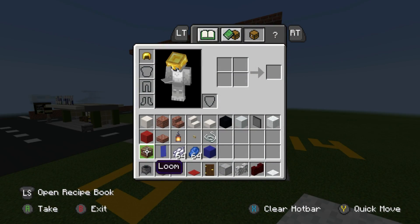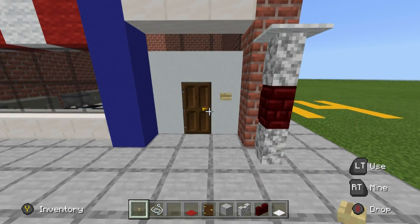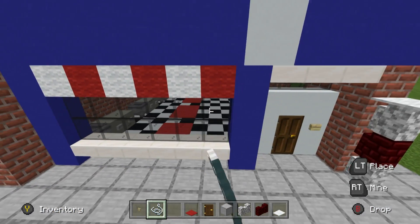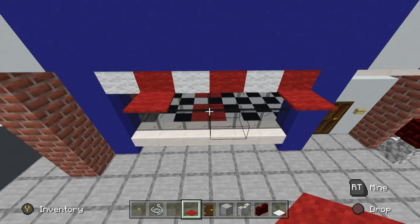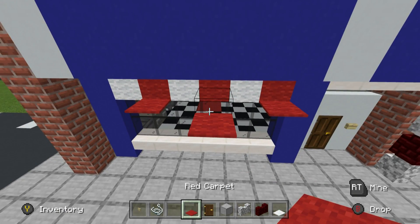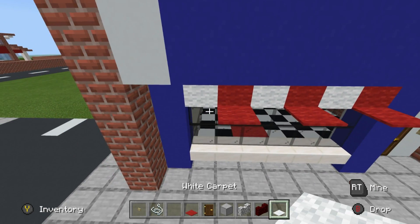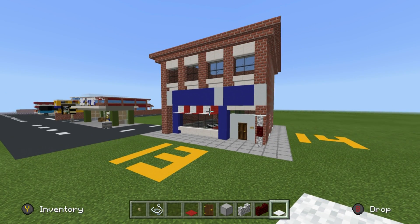We also need a birch button and string. The birch button goes here — kind of like a doorbell or an additional handle — it just makes the entrance look a bit better. The string is going to go underneath the white and red walls, and then the corresponding carpet goes on top of that string, extending it out from the actual wall to create a cool effect.